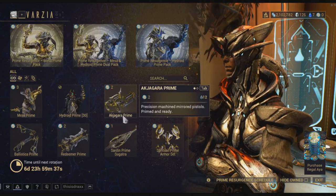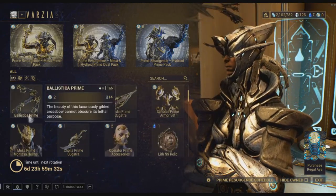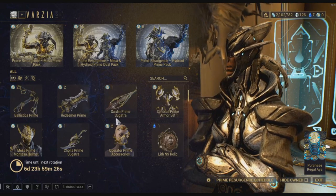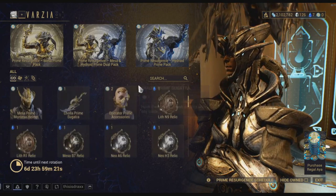The Akajagara Prime, the Nami Skyla Prime, the Ballistica Prime — these are all for 2 Regal Aya by the way. The Redeemer Prime. I need the Prime Sugatra; I have never seen these before. Remember, I'm just about 2 months into the game.